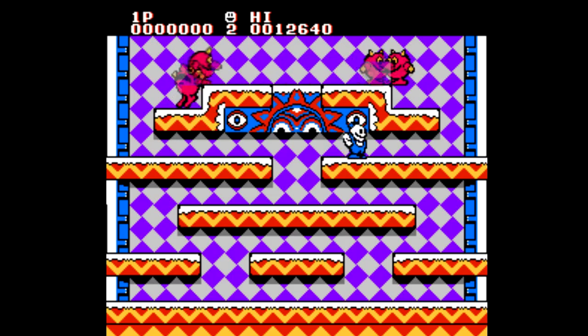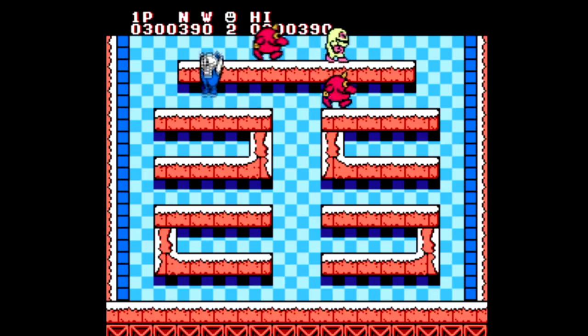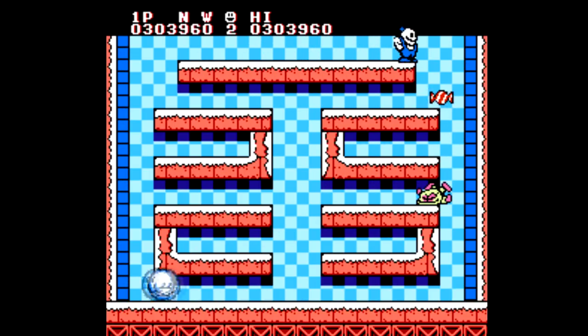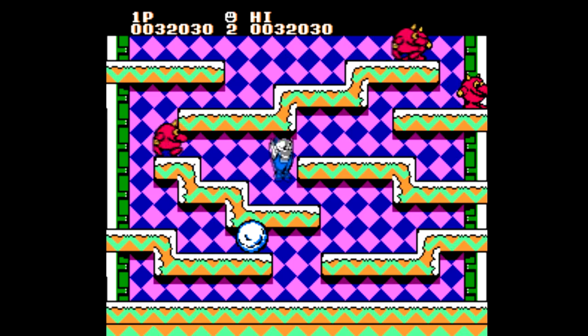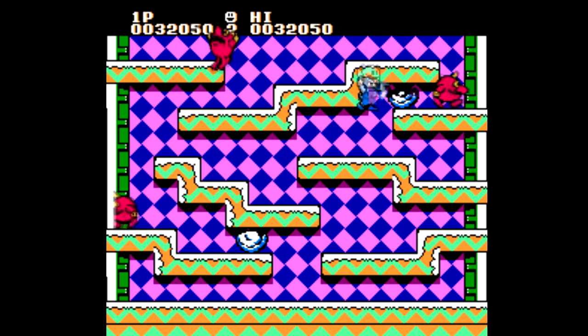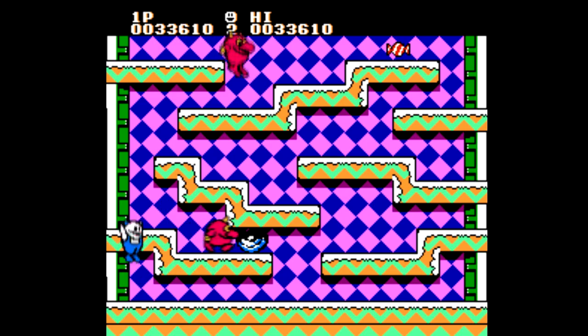You have to clear each screen of enemies, and to do that you hit them with snow until they're nothing but a giant snowball. Start pushing them and press the B button and the snowball will go hurtling down to the bottom of the screen, eliminating any enemies in its path. Eventually you want to get to an enemy that's high up so you can send them careening downward, getting rid of as many other enemies as you can.